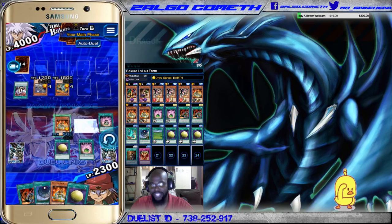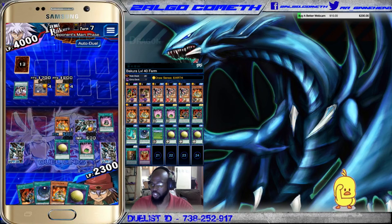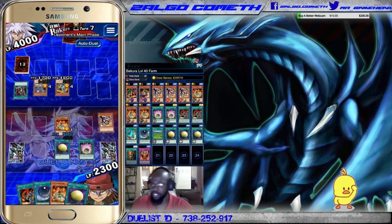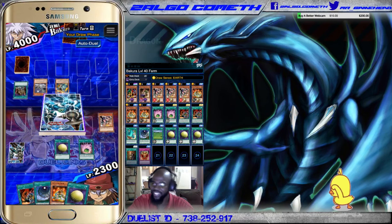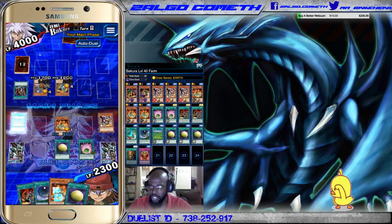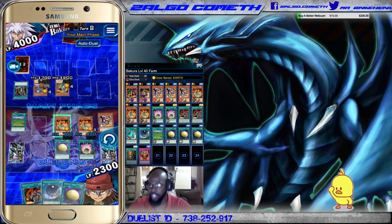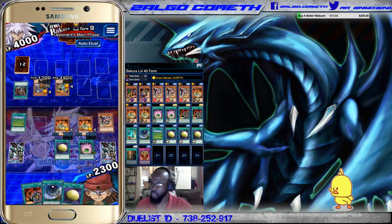I opted to place down Iron Blacksmith Kotetsu so I could try to draw out the third Mystical Moon, which is another good way to help thin your deck so the duel progresses faster. But like I mentioned, Bakura played that zombie card and got rid of the face-down. Then we play So Elegant to buff our Cat Ear Tribe even more, and then we played out our second Cat Ear Tribe.